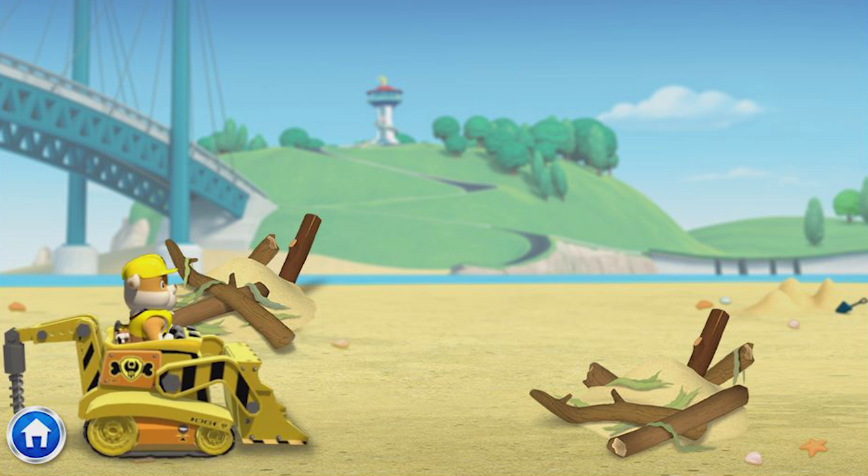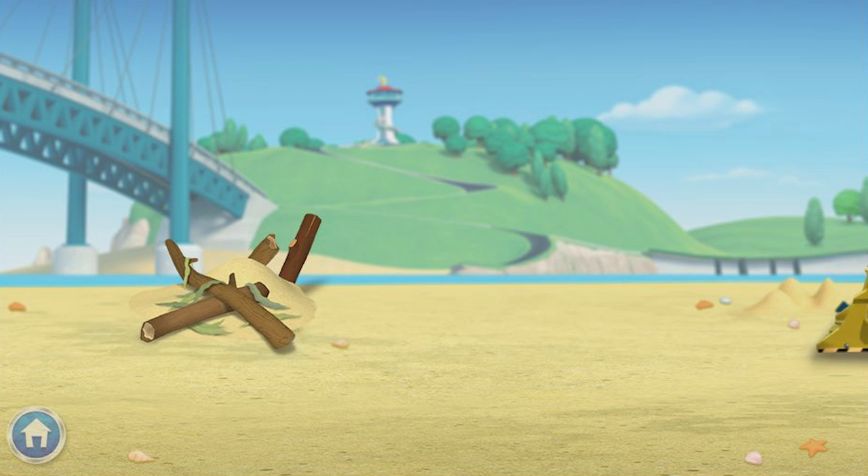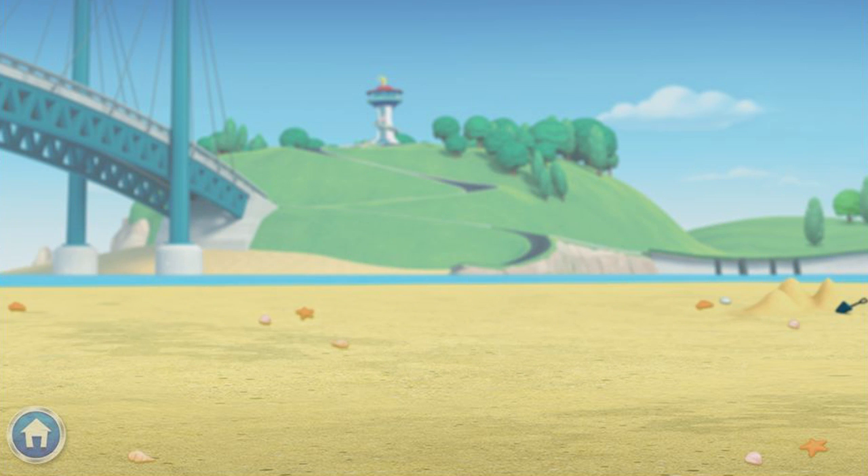Before we start building, we need to clear some space for our playground. To clear the area, click on my digger and drag it along the arrow. Great job! Now we need to go the other way to keep all clear. Let's get building!